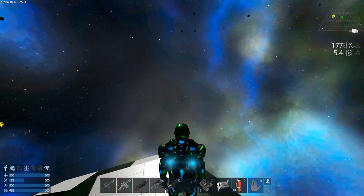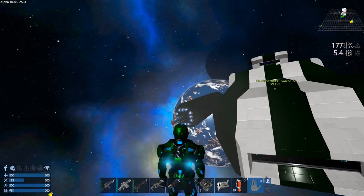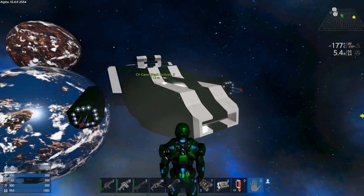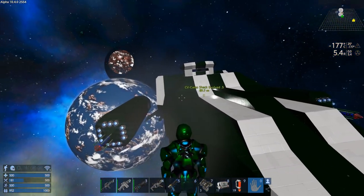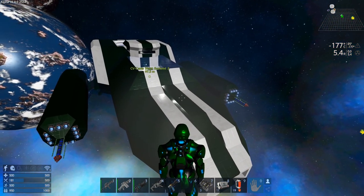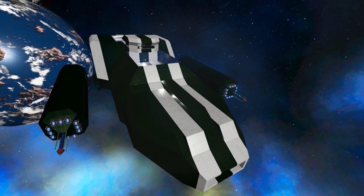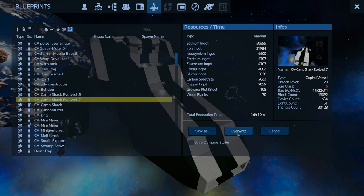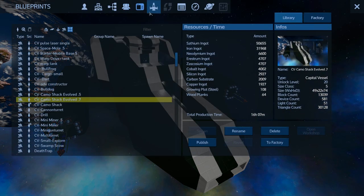It's not a massive CV but it hit class 5 and it's just on the verge of class 6. It's at a usable state without weapons basically. Let's blueprint this - we'll get rid of all the markings and overwrite the existing one. It should drop the class size down. There we go - just small enough.